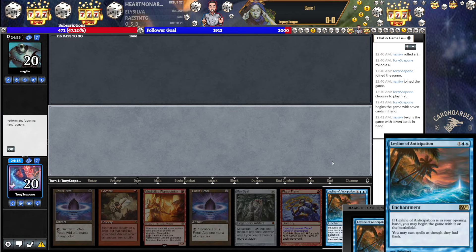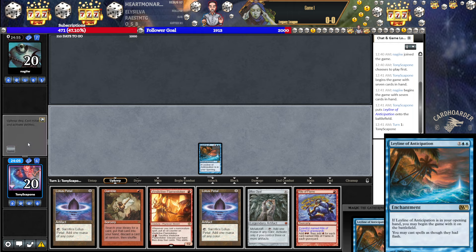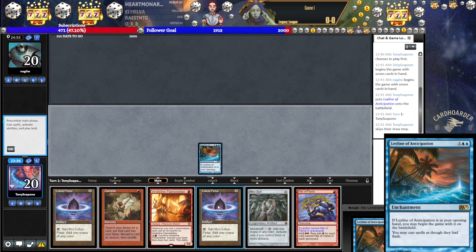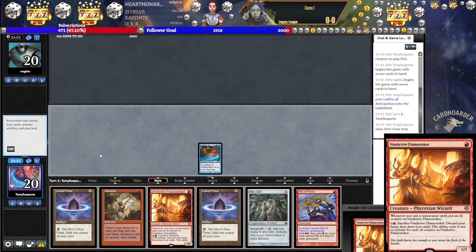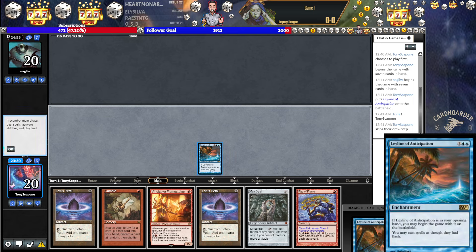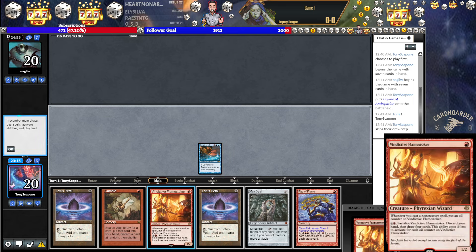We've got a pretty sweet hand here. We're already on the play, but Leyline doesn't have no text — it does have text even if we're on the play. As discussed in the deck tech, we're able to leverage baubles and relays so much better. You can play Petal, Stoker, Petal... Kind of messes this up. We can go Petal, Petal, Opal, Stoker. I think I'm just going to do that on the end step — I don't think there's much reason to do it right now, because we're not actually going to pop off. We need to untap.